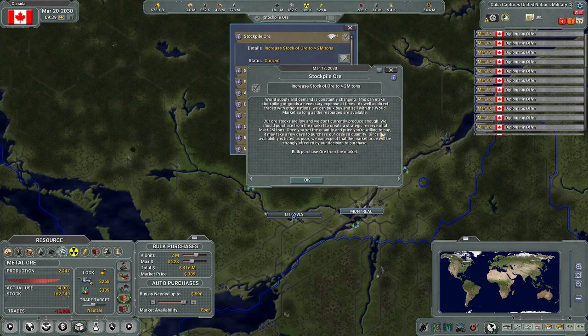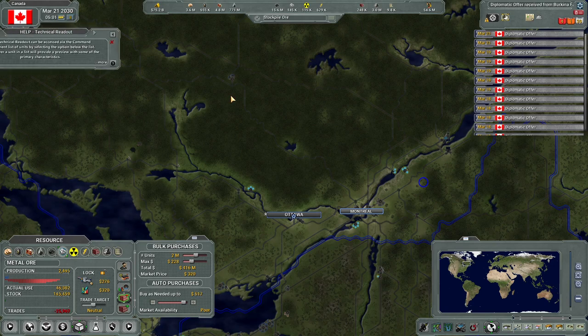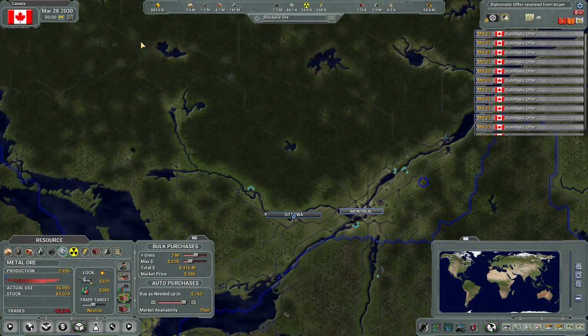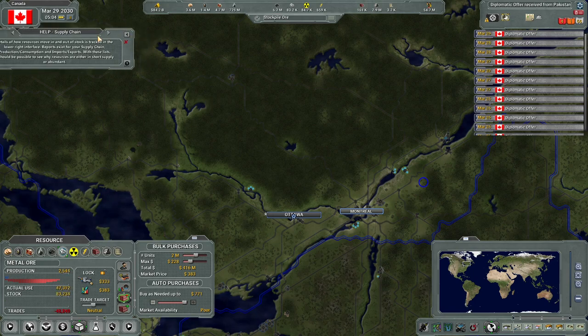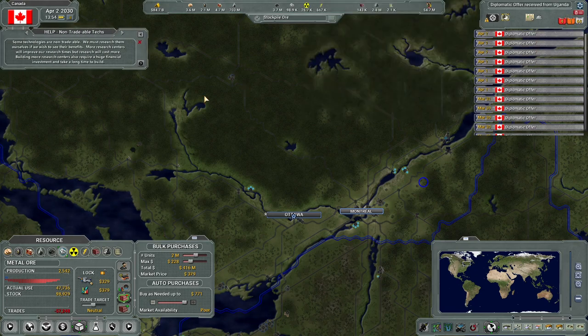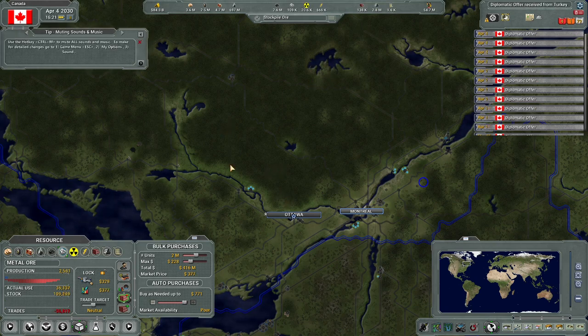Once you set the quantity and price you're willing to pay, it may take a few days to purchase - okay, I don't need to stress. These help messages popping up during the tutorial are a little confusing. I'm not sure they all need to be showing up. These are all diplomatic offers coming in - non-tradable texts. Why is this taking so long? That didn't go.